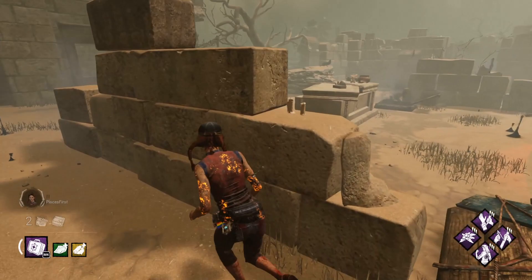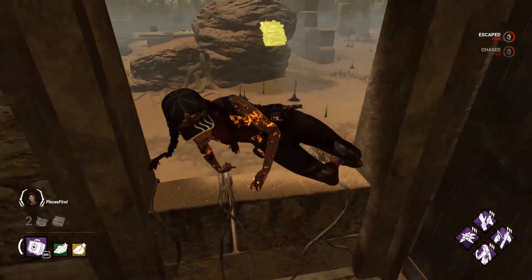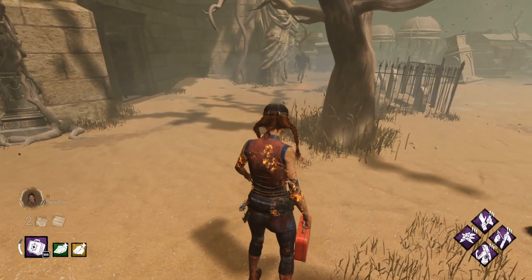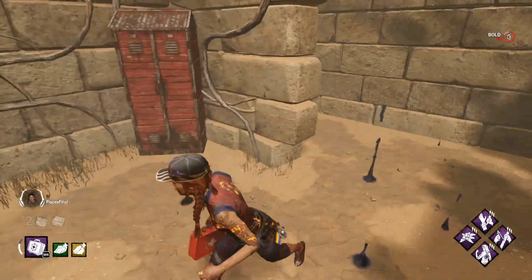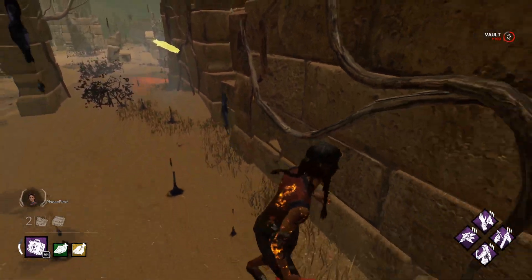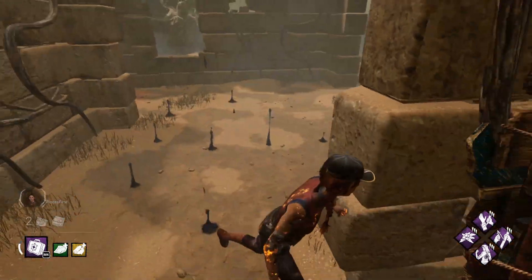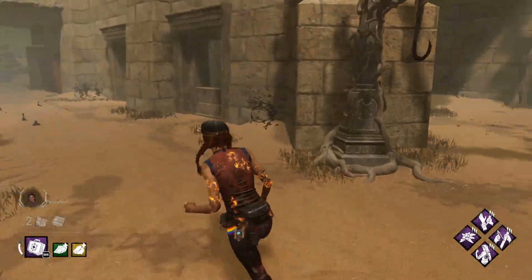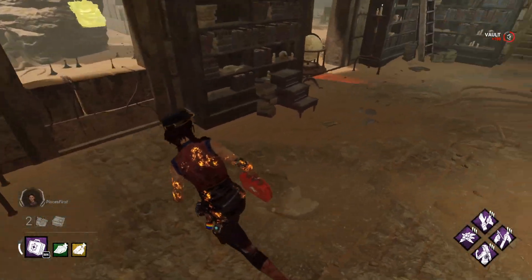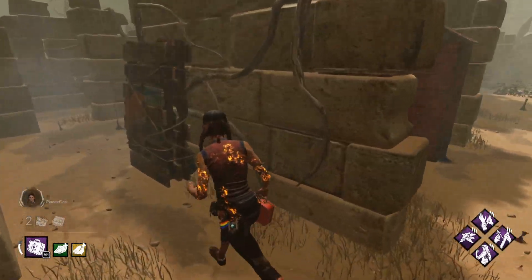The killer lost me in a mind game, so I take that distance and use it to run to another route. Now that I've run to this pallet, I'm trying to approach it in a way that forces him onto a route where I get distance when I drop the pallet. I drop it when he's right on the opposite side so he has to kick it — and if he doesn't kick it, I just get distance from the pallet. I fake him a little on that rock and vault the window here, and he has to walk all the way around the wall.